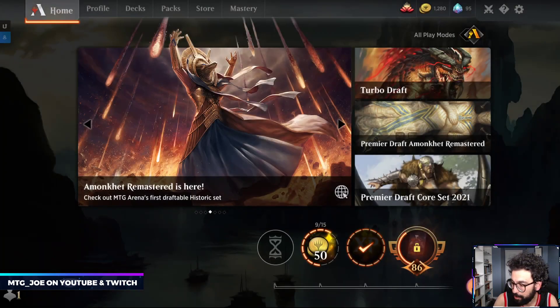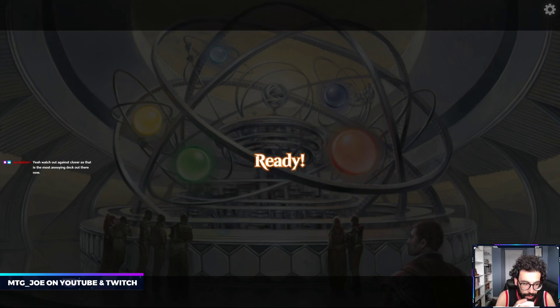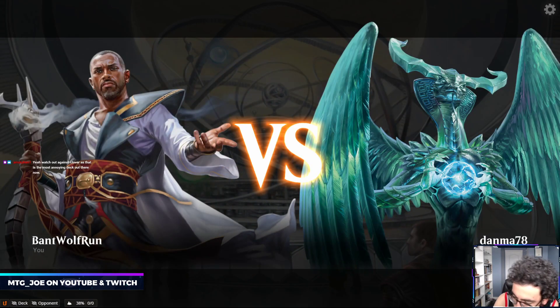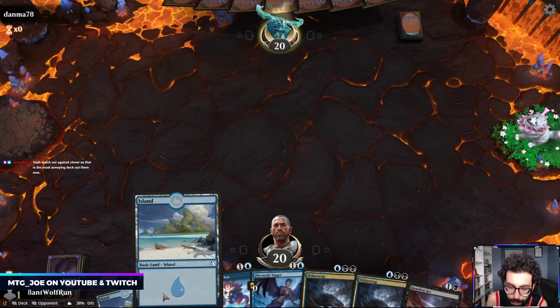This deck would kill for another untapped dual land coming into play. Hey Magic, thanks for the host. Yeah, Clover - like green Clover - has been pretty much all I've been seeing. So I think we go first.